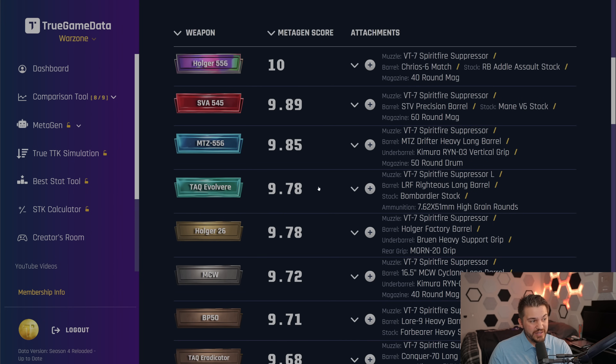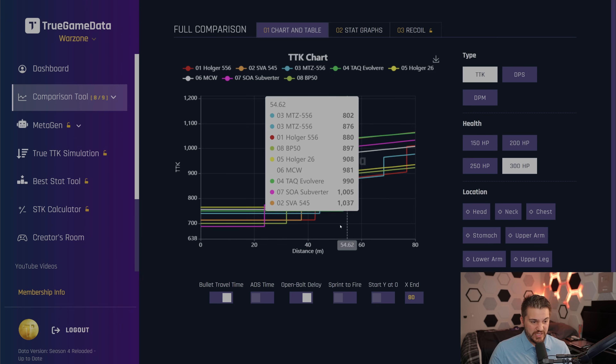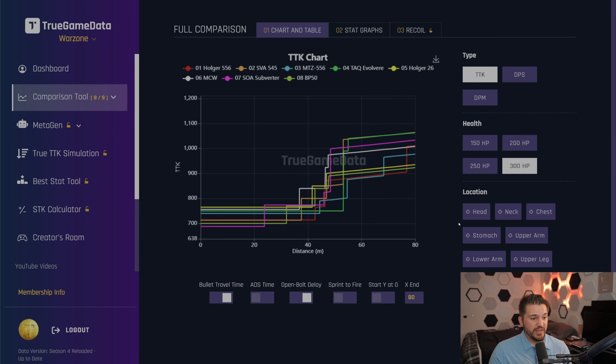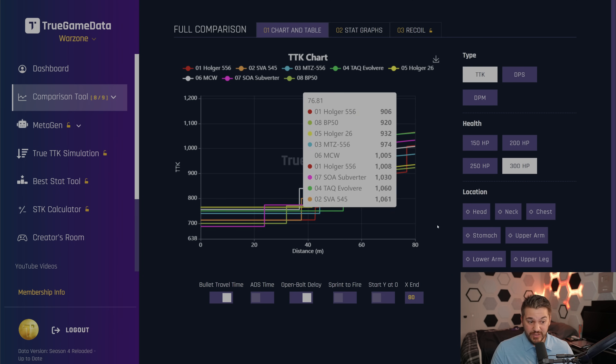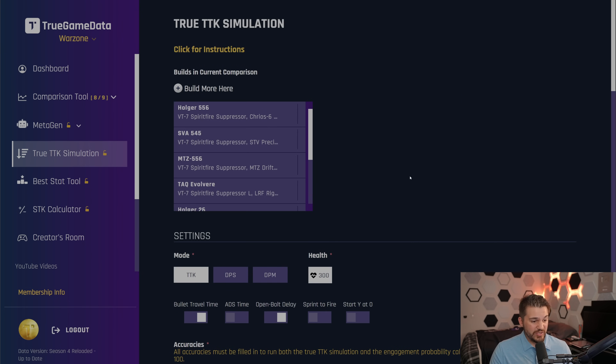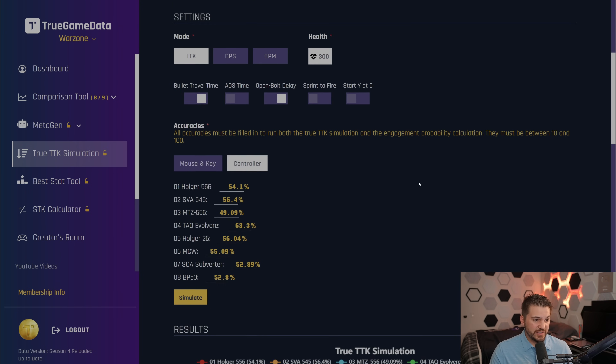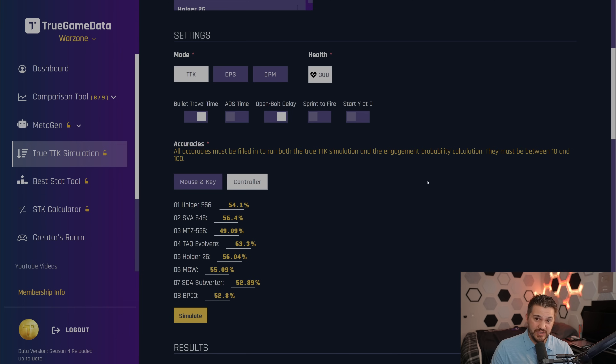We're going to use MetaGen in combination with the True TTK Simulation tool. The True TTK Simulation tool can give you more realistic results than just theoretical TTK charts. The theoretical TTK charts are helpful, but when you add the top weapons from MetaGen and try to decipher what's really the best, it can be difficult — especially since theoretical charts assume 100% of bullets hit. So that's where the True TTK Simulation tool, another feature on TGD, can help. There's a video below that describes how to use it.